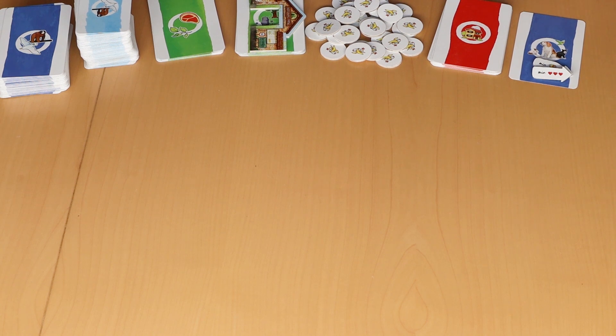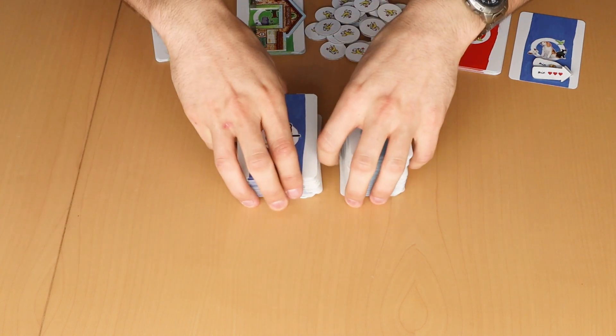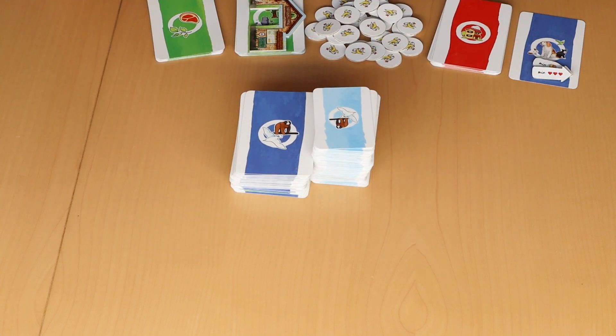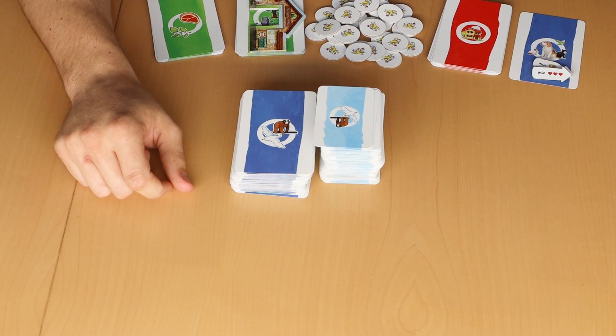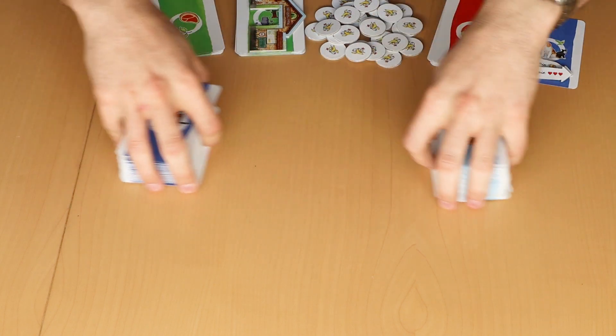Let's start with the rule explanation. First, I want to set the focus on the new materials in this expansion. The most parts are of course animal cards — a ton of animal cards, even more than in the base game.